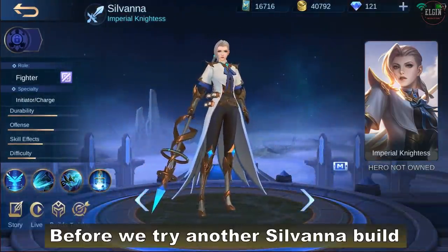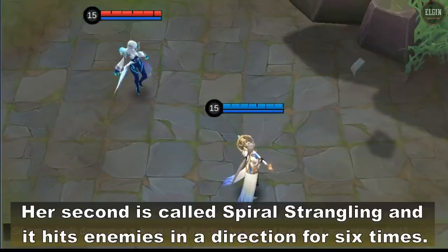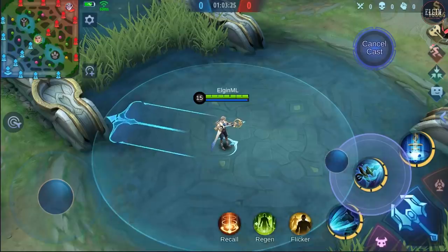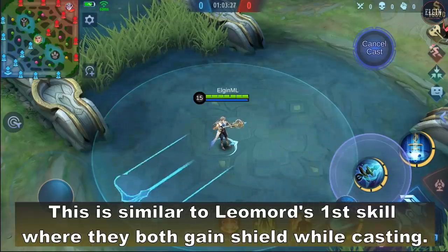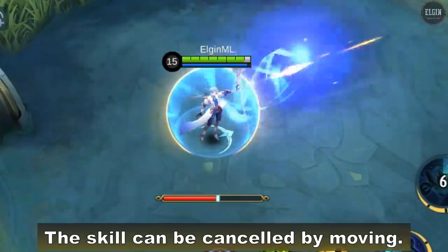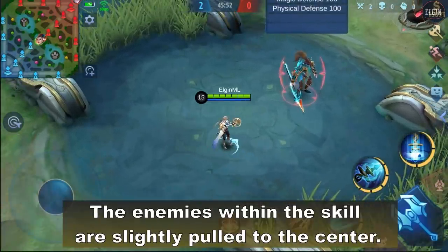Hey guys, what's up. So before we try another Silvana build, I just wanted to show you guys how her second skill works. Her second skill is called Spiral Strangling and it hits enemies in a direction for 6 times. This is similar to Leomard's first skill where they both gain shield while casting. The skill can be cancelled by moving, and enemies within the skill are slightly pulled to the center.